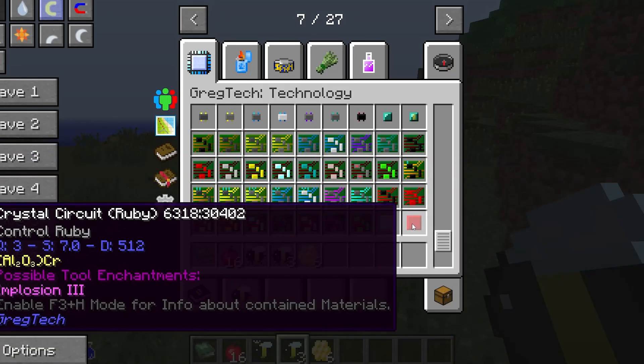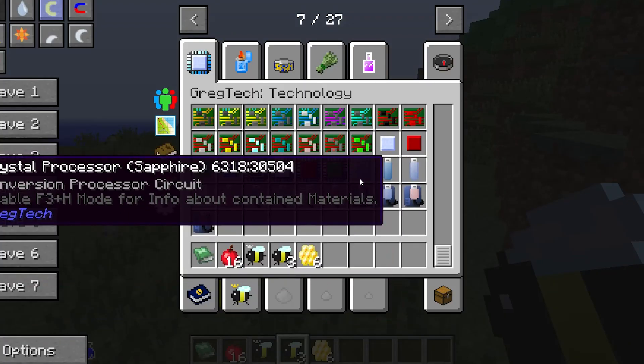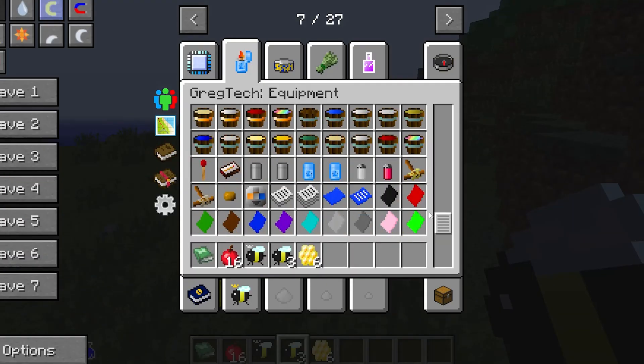Greg really doesn't care about realism though. There are literally magic, signal EM, and ender circuits. Greg cares about Minecraft, not hyper realistic processing chains like the modern GregTech community.